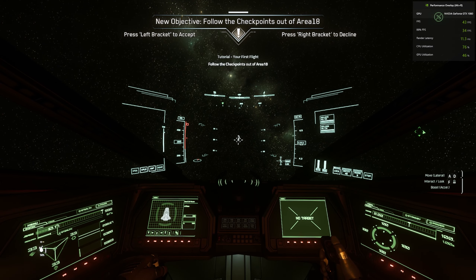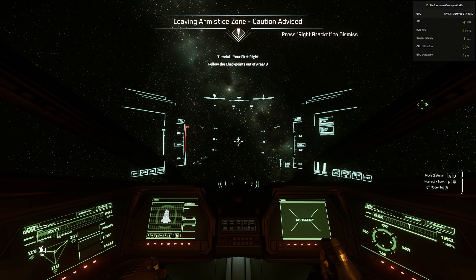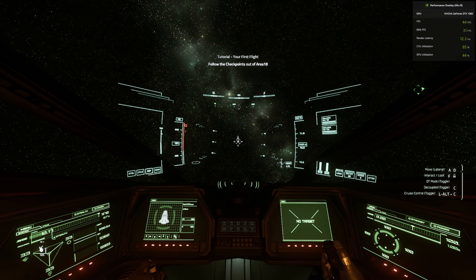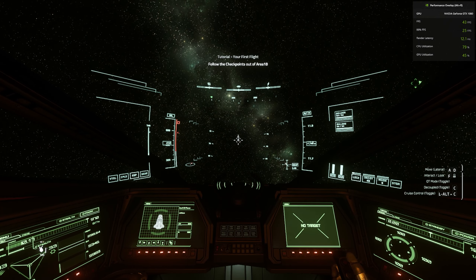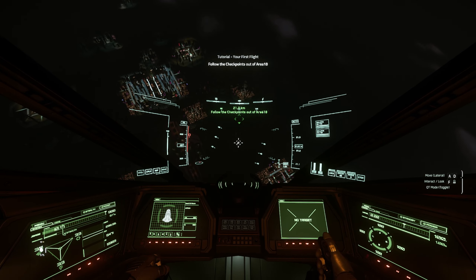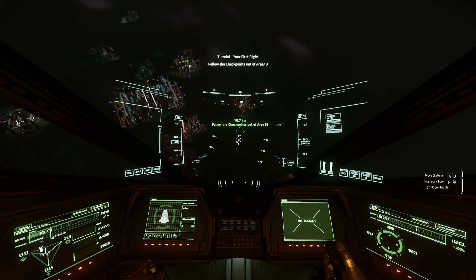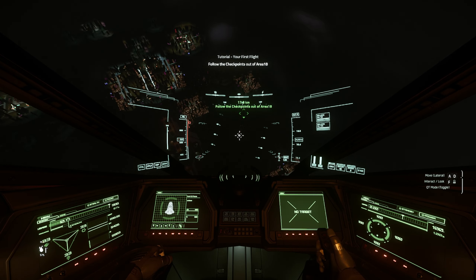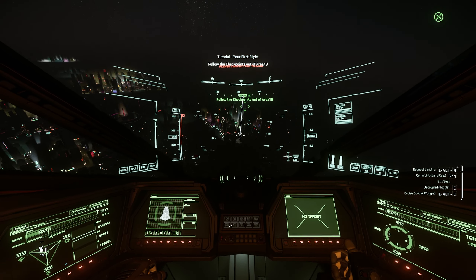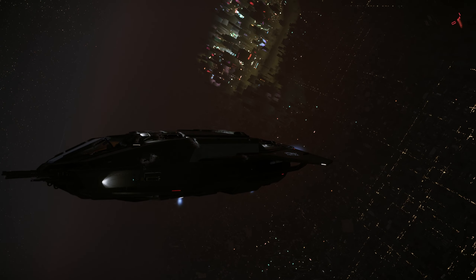We are taking off! I think I can cruise control — pressing C, no that's not it. I need to look at the key bindings. I was trying to leave the planet but I have to follow the checkpoints out of Area 18. Cruise control is Alt and C. I need to get through this checkpoint first — I figured it out.